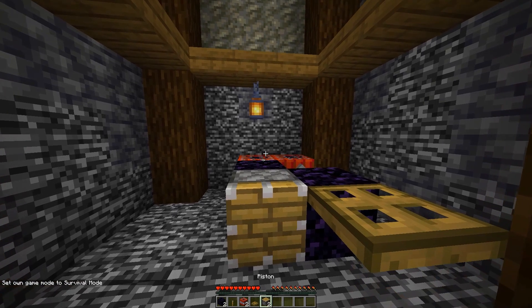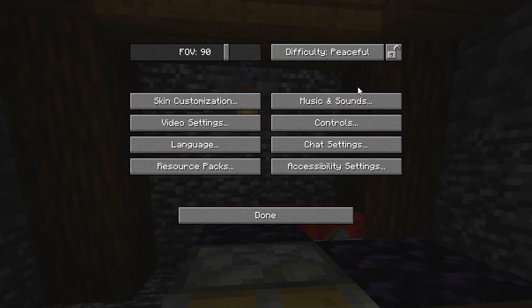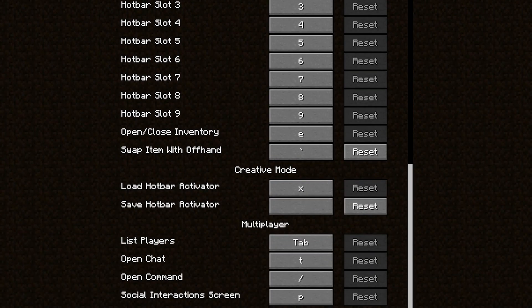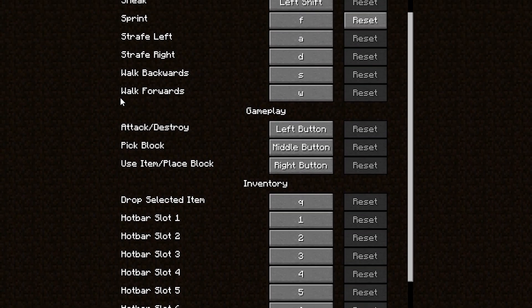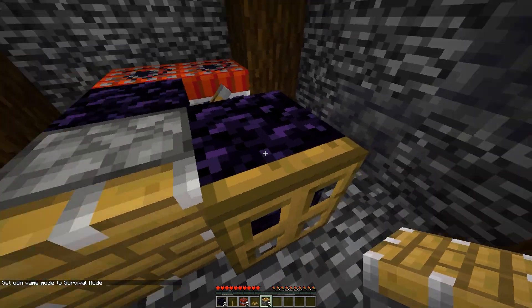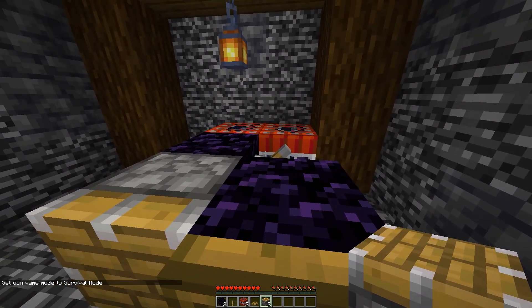And I'm going to do this in survival just to show you guys. I also suggest going and changing your control key binds — wherever it says 'use item / place block,' right button — change that to another button on your keyboard so you can hold that down. You can spam your right click, but it is much easier if you hold down the button.